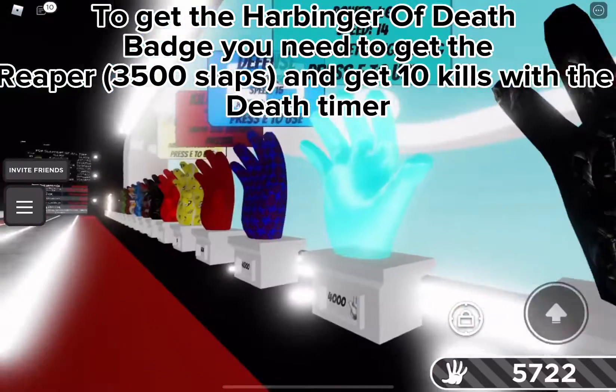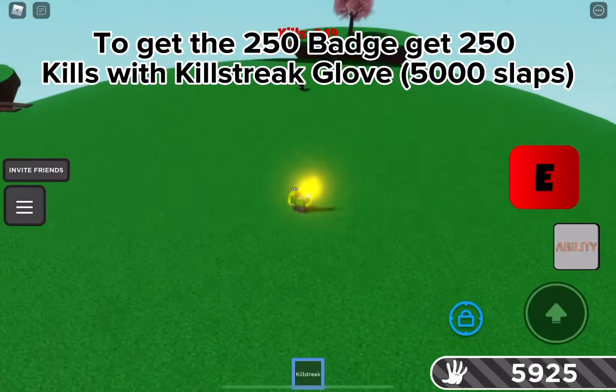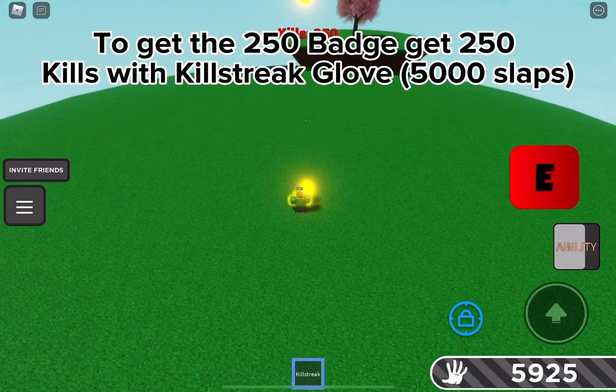To get the Harbinger of Death badge, you need to get their Aper and get 10 kills with the Death Timer. To get the 250 badge, get 250 kills with the Killstreak Glove.